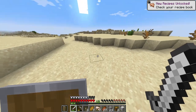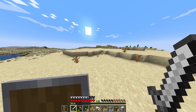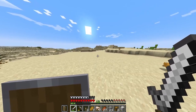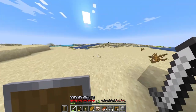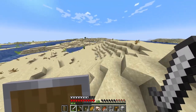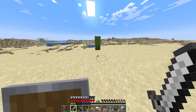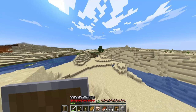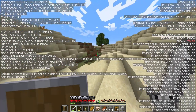I got some rabbit meat and I also got rabbit hide, which is pretty useless, but it might be of some use later on. I need to get out of this desert biome and into some plains or forest or something a little less barren.